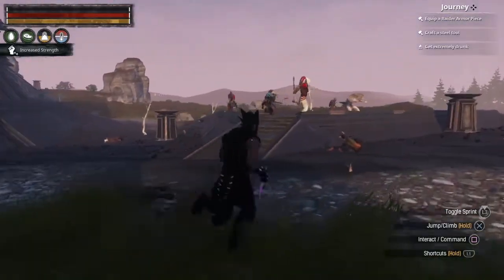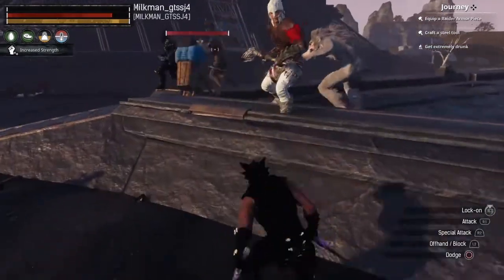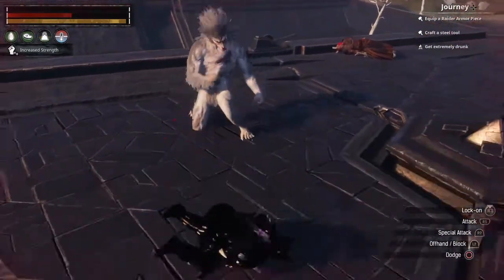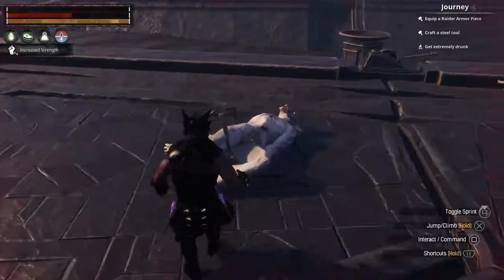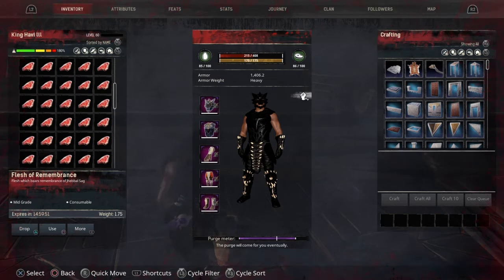Here is the werewolf you want to kill in order to get the Flesh of Remembrance. Harvest his corpse for materials. Put your meat on an altar to make your zeal.